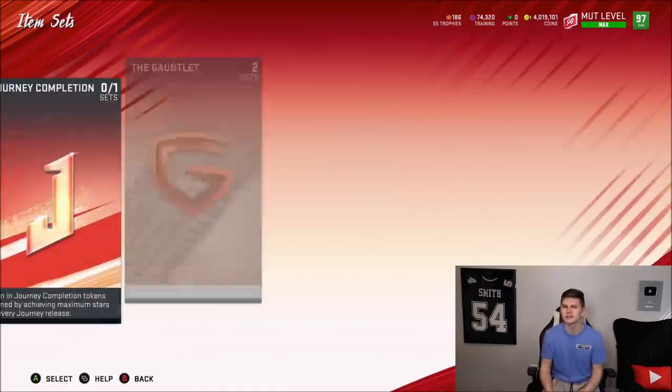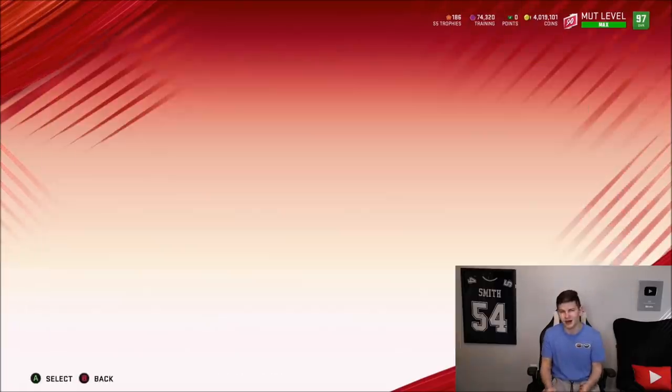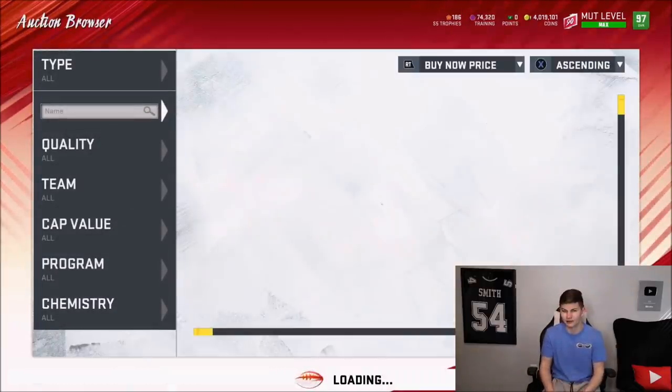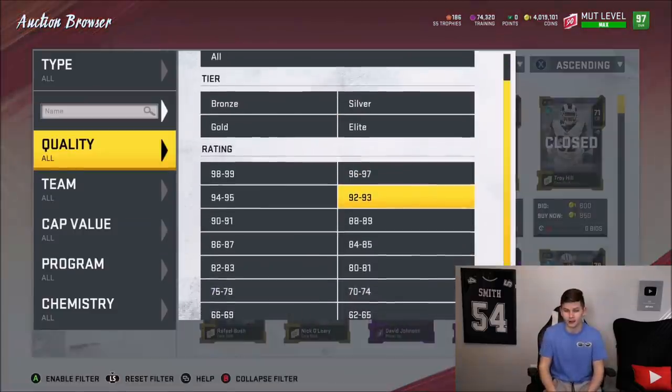You can get the 91 to 92 overalls for about 50,000 coins currently — sometimes you can get them for 45k, 50k. I bought all mine for about 50k. So we have 10 of these packs, it costs 150k each. It's a 1.5 million coin pack opening.